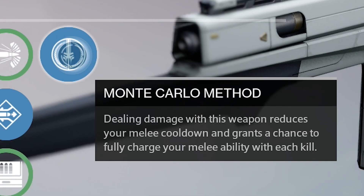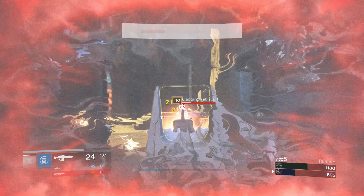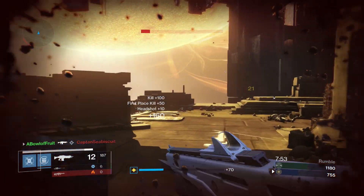Monte Carlo Method: dealing damage with this weapon reduces melee cooldown and grants a chance to fully charge your melee after a kill. It's a super helpful perk, and for the right player, can do wonders.